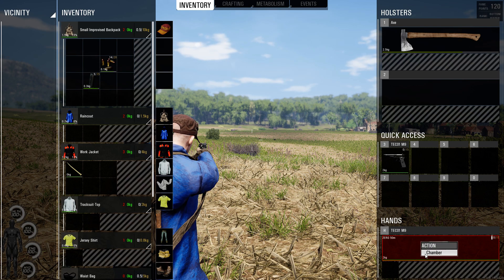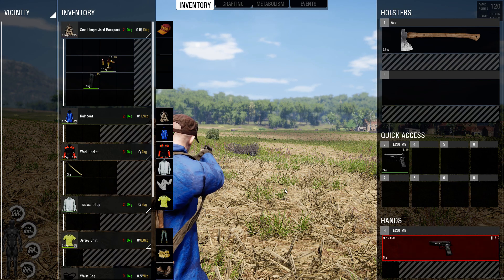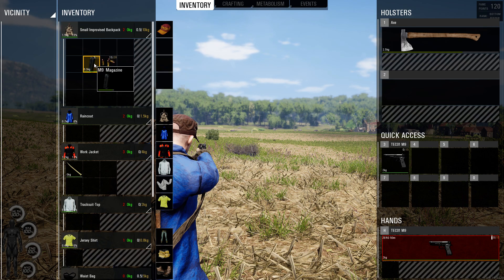If you don't have a clip, you're only going to be able to chamber one round at a time. So in order to do this properly, you might have to find a magazine. Right now my magazine has 5 of 15 in the clip.